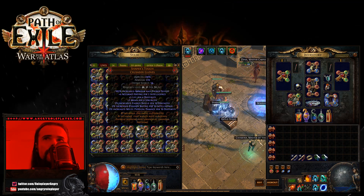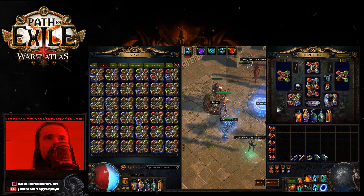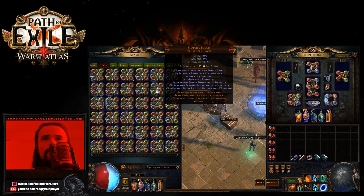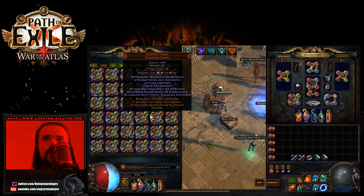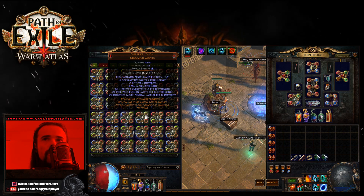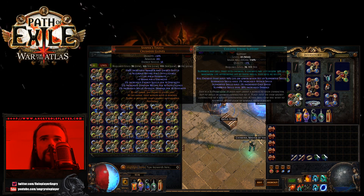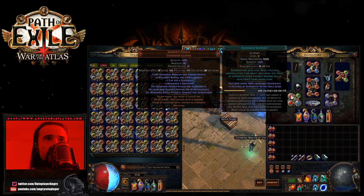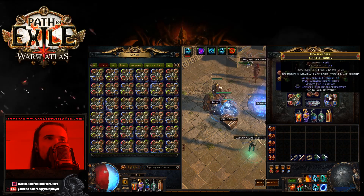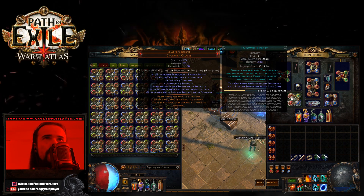The investment on this was pretty massive. Even purchasing these Shepherd's Touch gloves was about two to three Exalts each, because there are 37 gloves here including the one I have on me. The biggest problem was not the purchasing of them, but the linking and coloring, because I need one green socket and these are armor/energy shield gloves. The most common rolls are red and blue sockets, and getting green sockets can be a real problem. That's also why I'm running Empower in the links — it's kind of universal.